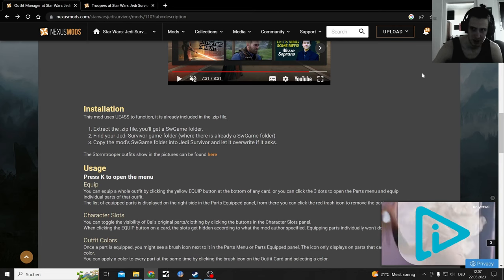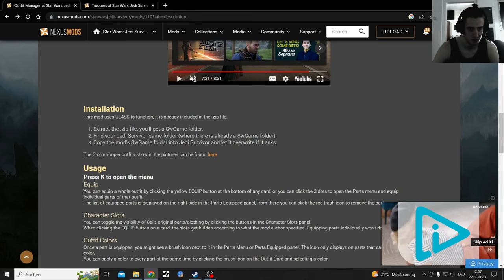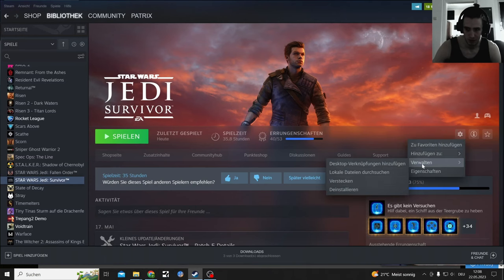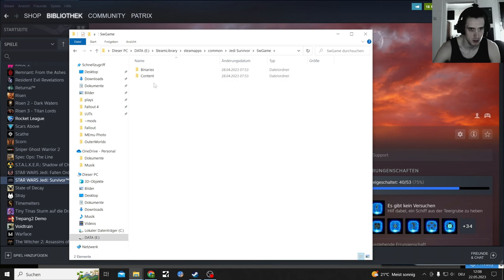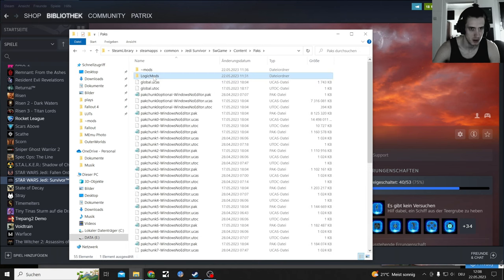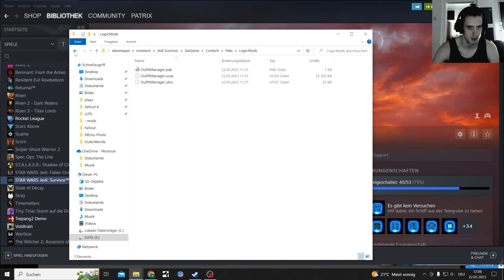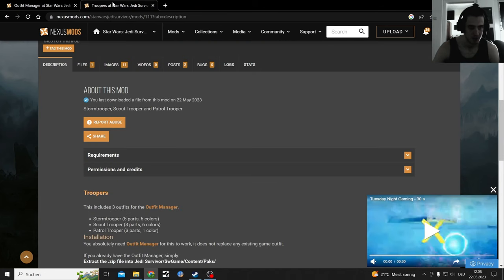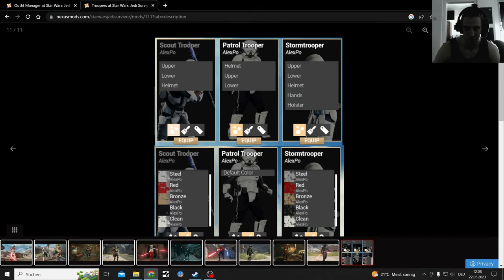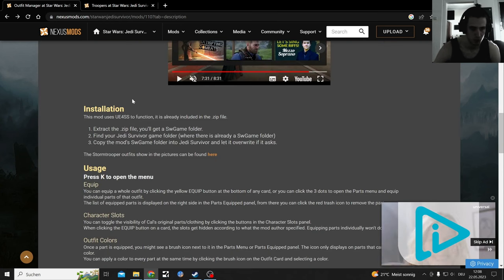You install and download it manually - always manually right now - and you put it over your save game folder. It did not override it, it just got put in there with mine. When you open Steam and go to Properties, search for local data. You have this folder and it gets put over this one. The content bags will be in here and other folders - that's the Outfit Manager. Then I have my extra mods folder where I put his trooper mods, and it worked together perfectly.